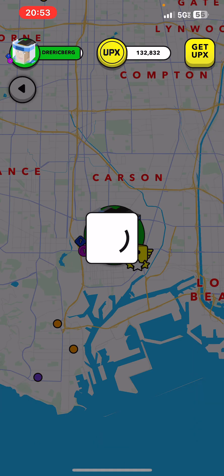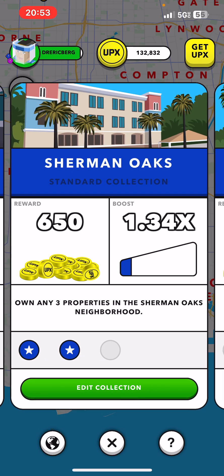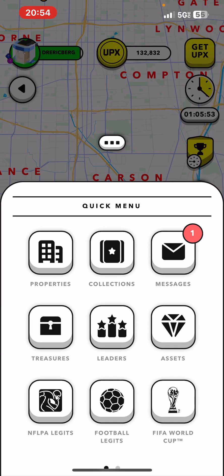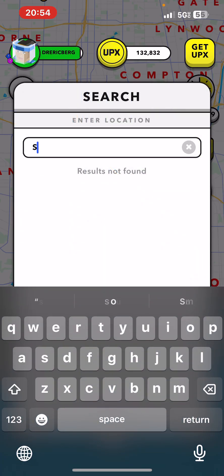Check this out — if I buy a property in Sherman Oaks I fulfill this collection and I get 1.34 times my money. So let's go to Sherman Oaks, shall we?